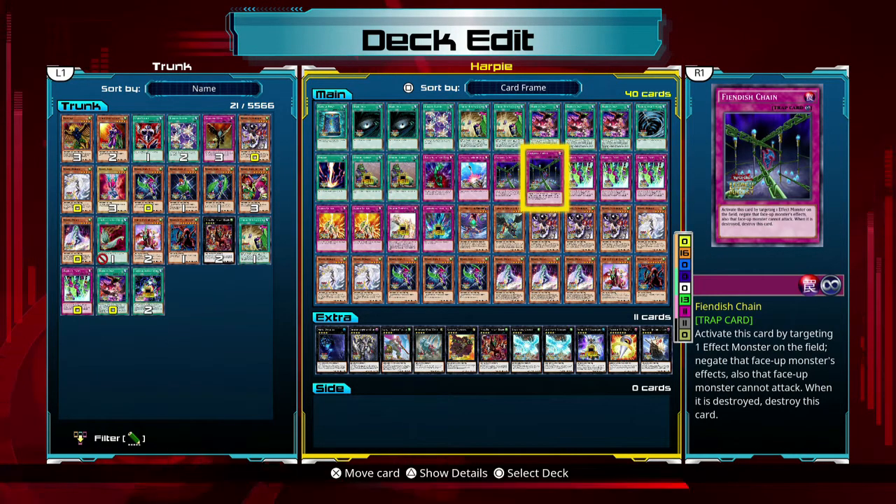I actually got bodied by Seto Kaiba's challenge deck because he played a Maiden of the Blue Eyes right from the start in attack mode. So I was thinking, oh, I got this Fiendish Chain just waiting for it — let me throw that out there and it disables the effect. So I used it, disabled the effect, attacked... and there's a Blue Eyes White Dragon. Wait a minute, that's not right — what the fuck? So yeah, again, that's not a nuance in wording, that's just something you straight up have to know. It says negate that face-up monster's effects, but it doesn't actually negate all of their effects — it only negates passive effects. So there's a bunch of little things like that which are kind of wearing on me and irritating me a little bit.